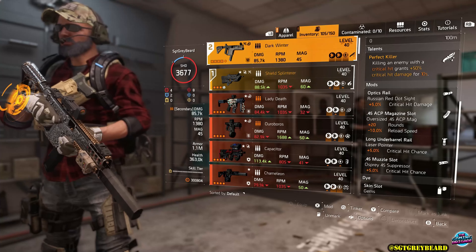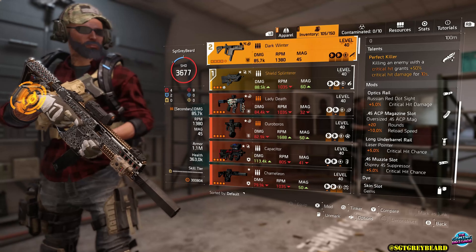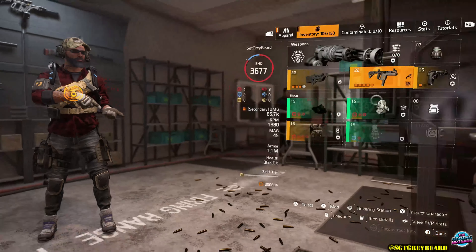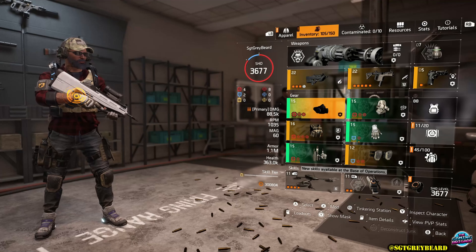Feel free to put the regular talent Optimist on one of those — that will still get the job done. My secondary for this build is the Dark Winter SMG, one of my favorite weapons in the game. It has the talent Perfect Killer: killing an enemy with a crit hit grants 50% crit hit damage for 10 seconds, which is a lifetime in this game. However, feel free to put the weapon of your choosing in that spot — it is totally up to you.